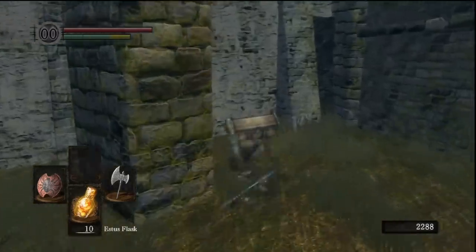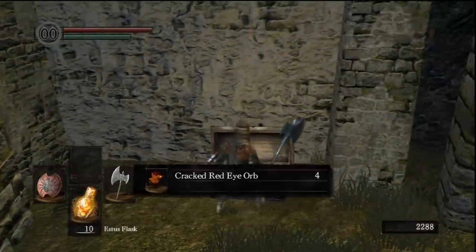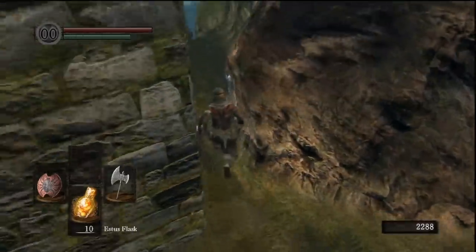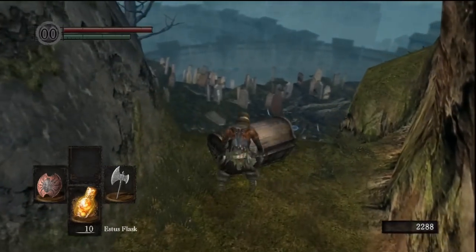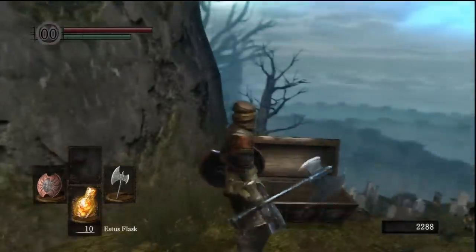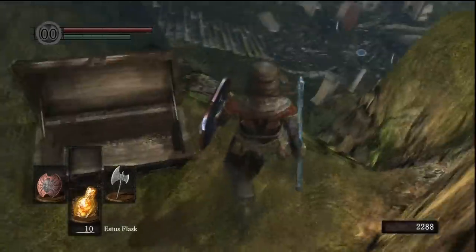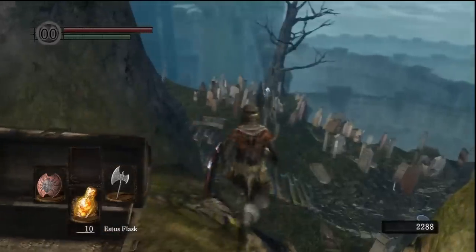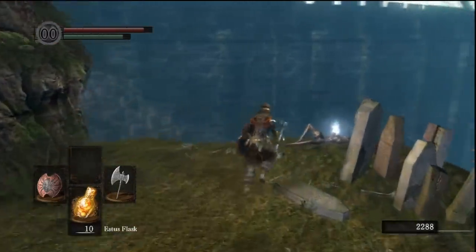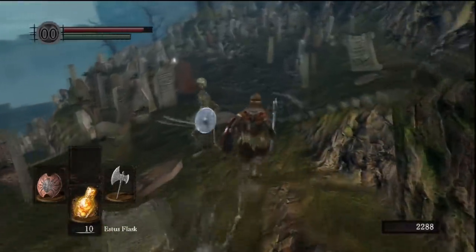Morningstar and Talisman — it's not all that good of one though. And Cracked Red Eye Orb — that'll let you invade other players. And Lloyd's Talisman: if you throw this, I think it's mainly for PvP. If you're in PvP and you throw it at someone and it hits them, they won't be able to use their Estus Flask to recover. So that's pretty helpful. It'll only be used if you're the invader though, because invaders can't use Estus Flasks. So just kind of be careful when you're going through here.